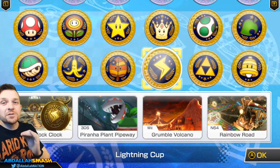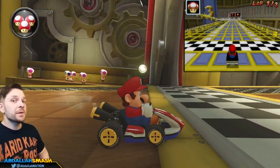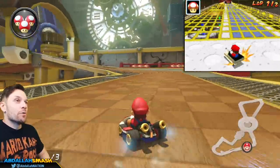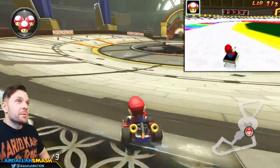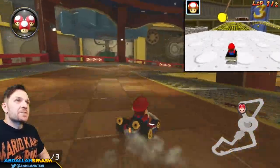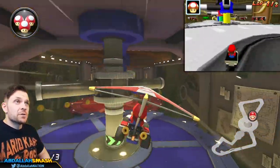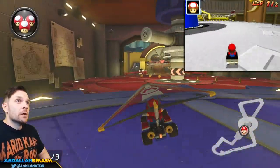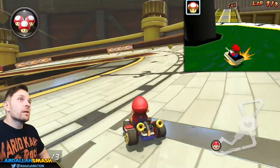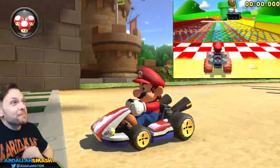Here we are at the Lightning Cup with the last four retro tracks of the main game. First up is DS Tick Tock Clock — just like back in the day, and it remembers Mario 64. This one has a huge glow-up: there are minute hands, hour hands, pendulums — you name it. The pendulum doesn't necessarily hit you, so you can flip into it if you're a little off on your timing. There's a glider section to swoop through, trick edges at the bottom, and depending on which lap you're on, the minute hand allows you to go up on top of it for a shortcut. There's a launcher right at the very end.